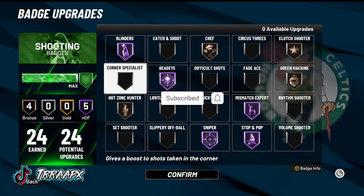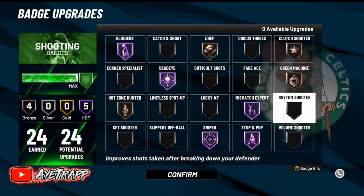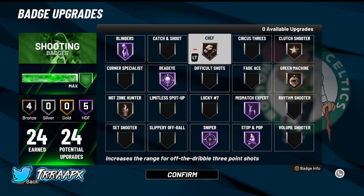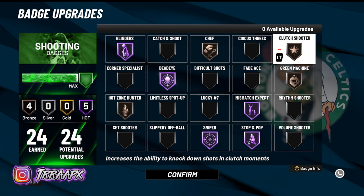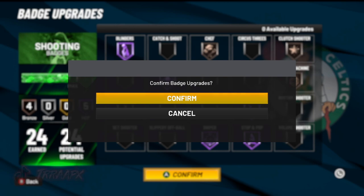You might wonder why I got all these Bronze badges — it's because Hot Zone works just as well on Bronze. I'm telling you, if you have it on Hall of Fame you see no difference. Green Machine goes the same way — you can take this badge off and you'll still be greening consistently. Shelf on Bronze if you want to fade; base your game off fading. Clutch Shooter is the biggest one — you don't need to put it on Hall of Fame. Put it on Bronze and it activates at 15 points regardless of what tier it's on. That's all for the shooting badges.